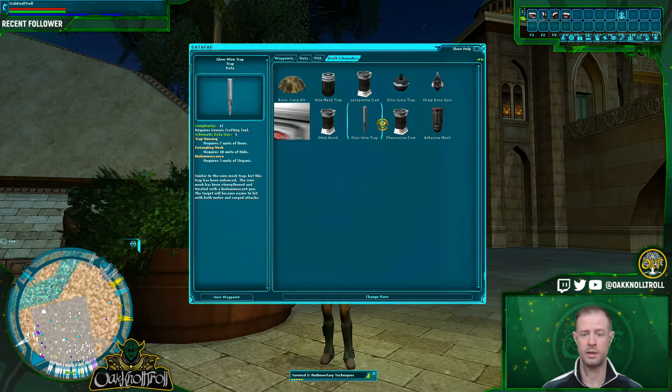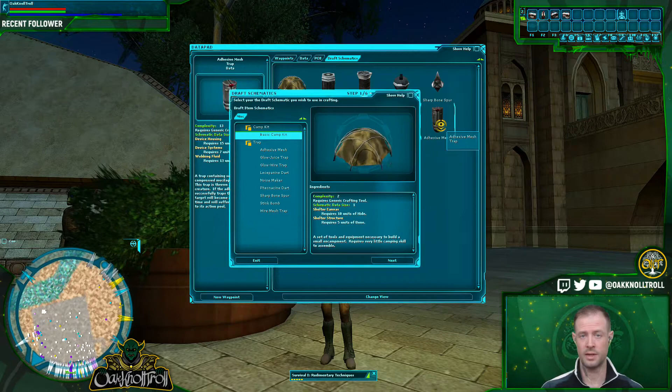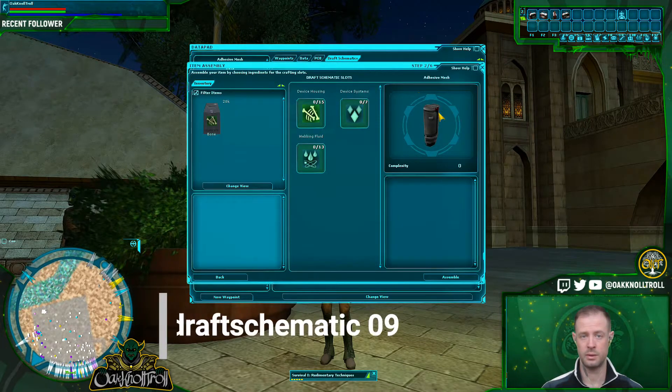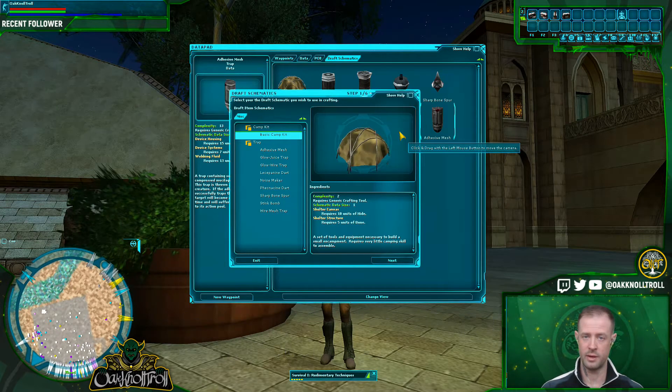If I wanted to pick adhesive mesh, I'd cycle through and count. The last one is draft schematic 0,9. So verify that — put that in, and there it is. So we know that draft schematic 0,0 is the basic camp kit.